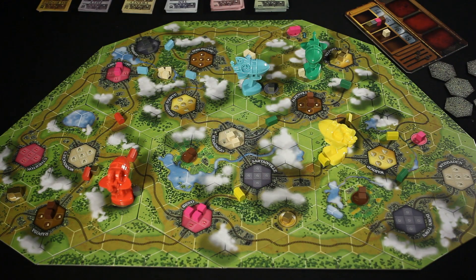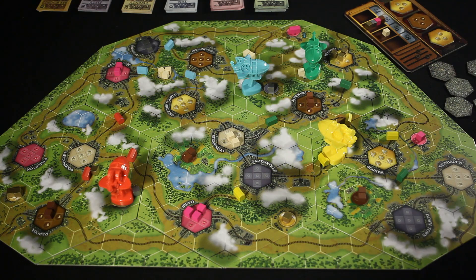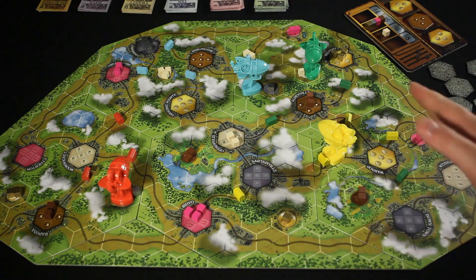Let's start a new round. Every factory has already produced one good, and we've cleared all the demand tiles off of the market board. Let's draw out three new ones and place them. We've drawn two golds and a food, so now we need to put out two more golds on each gold producing factory, and one food on each food producing factory.